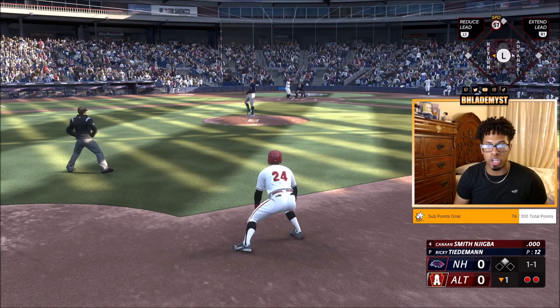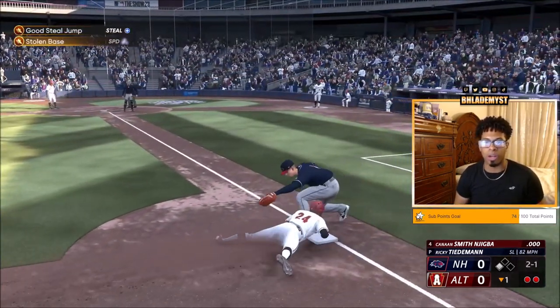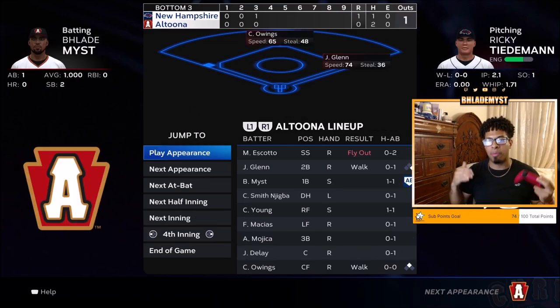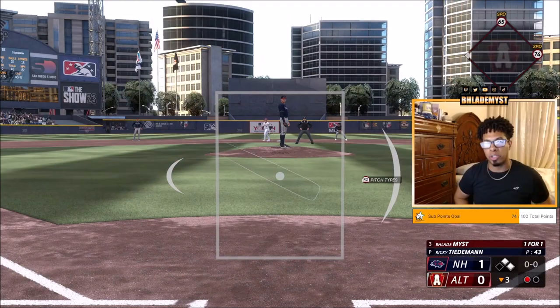As you can see, we easily stole second base, but that's not all — we're also going to be going towards third as well. It doesn't matter; all we're trying to do is get speed, good steal jump. If we're out, we're out. Once you are at third base, just press next appearance and then press circle and it will take you either to your next at bat or your next fielding opportunity.